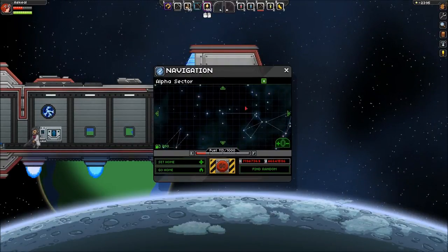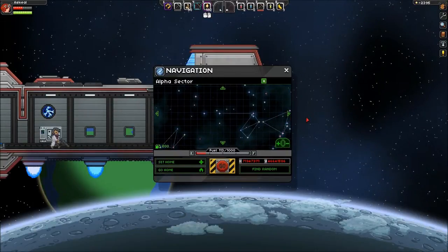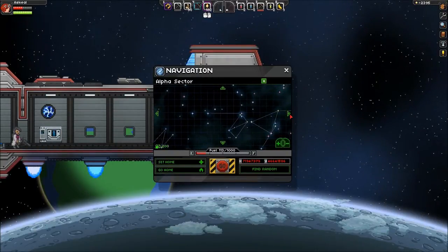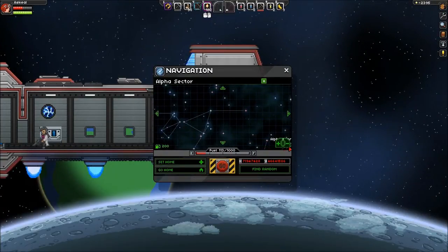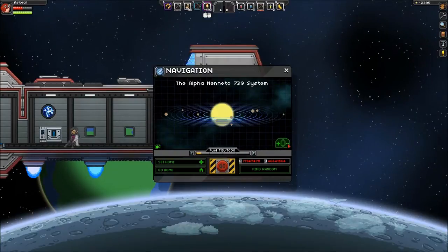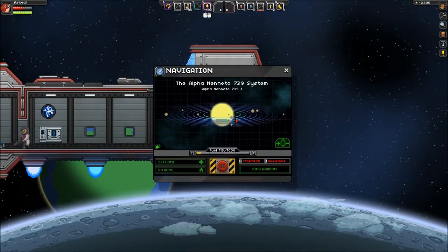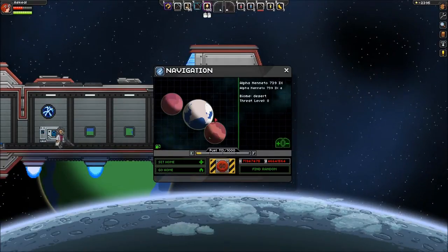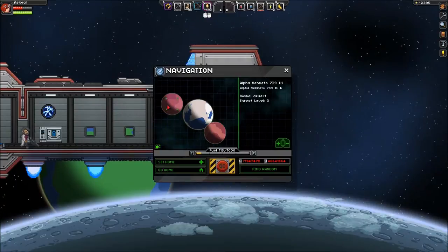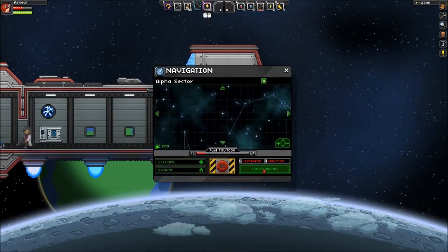I still have no idea where I am. Do I have an X on here stating exactly where I am? That might help a little bit. Can you zoom out? Everything's alpha. Level 7, level 8, level 3. Just find random.